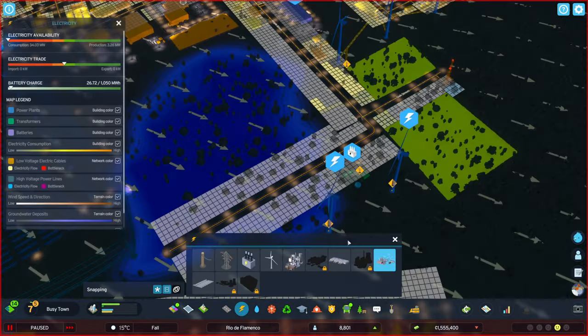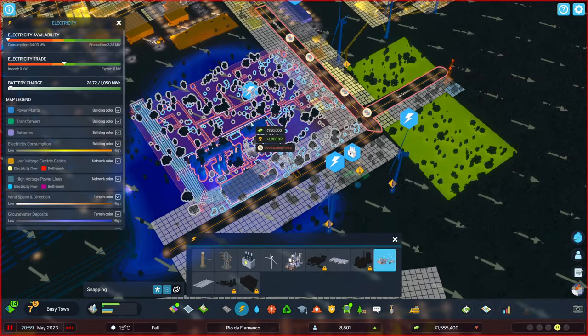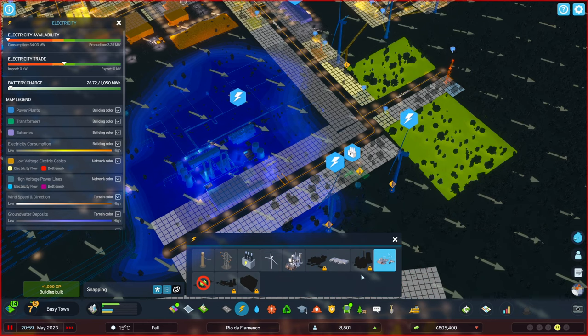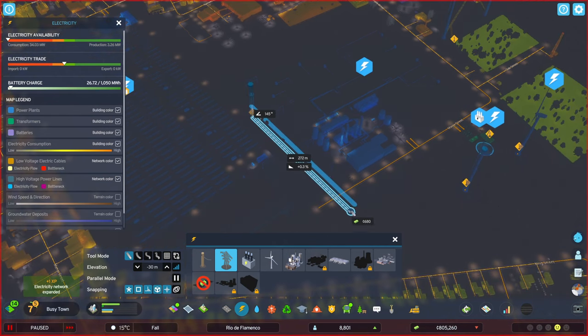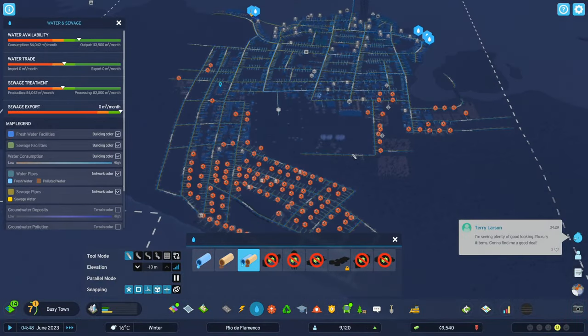At nighttime I noticed our electric situation was not great — we have a battery available for the solar power, but the battery was depleting. So I decided to create a geothermal power plant. There are groundwater patches you can use for the geothermal plants, and then I had to redo the wiring — the high voltage lines, low voltage lines, and all that. We do have a transformer sitting there.